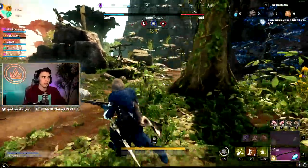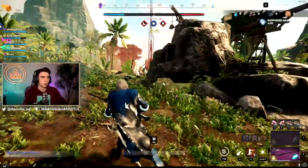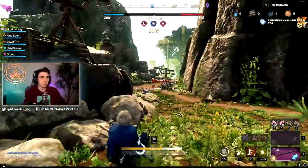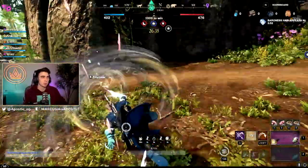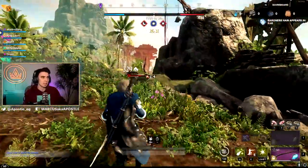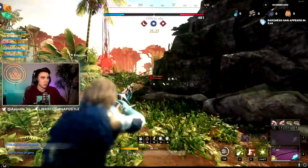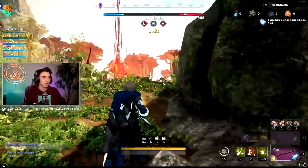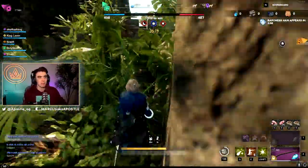A bear costs 125 Azoth to summon. Usually everything's going to give you 25 Azoth in the jungle — the wolves, the small lost, basically everything except for the special guys. The big lost guys are going to give you 100 Azoth, and that other guy is going to give you 50.